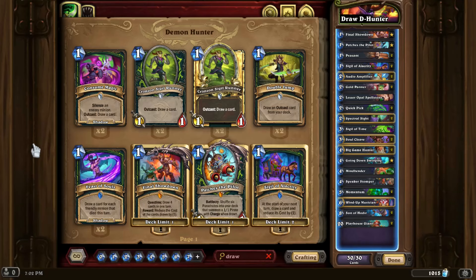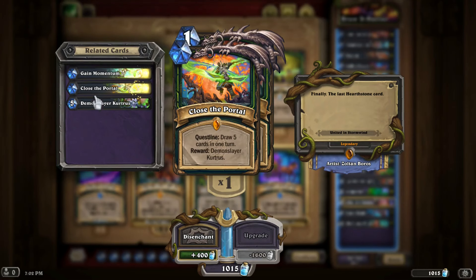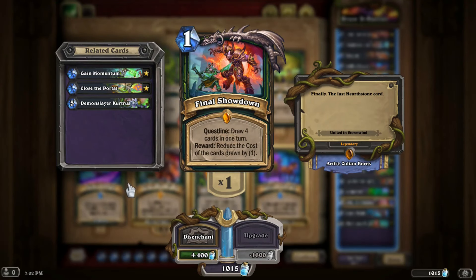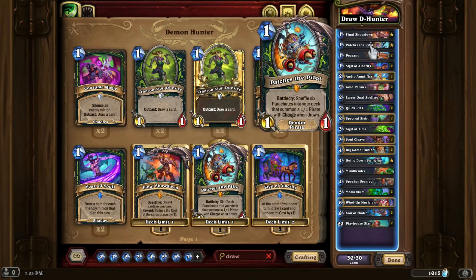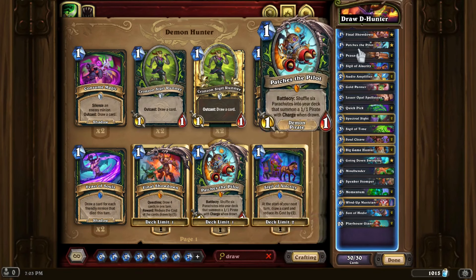Draw Demon Hunter is centered around, at its core, the Final Showdown quest. Basically we want to draw a load of cards — not only to reduce the cost of said cards, just generally because ramping is nice, but also when you draw a lot of cards you have a lot of options. We also have cards like the new Patches the Pilot, as well as a couple copies of Son of Hodir — whenever you draw a card, do a thing. Son of Hodir will summon an 8-8, as well as the 8-8 you get by itself, and Patches the Pilot will summon 1-1 pirates with charge.